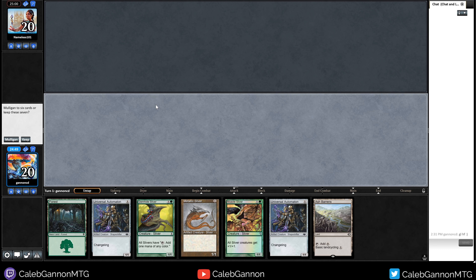I don't want to run out all these 1/1s into a potential Electrickery — it's just scary. If I draw a Muscle Sliver I'll feel more comfortable. So we need a Winding Way or Forest. Let's go with a single Metallic Sliver. I can't attack and I can't really block, which is rough. But we have a lot of land so I can just hold Slivers in hand until I draw a way to pump my team.